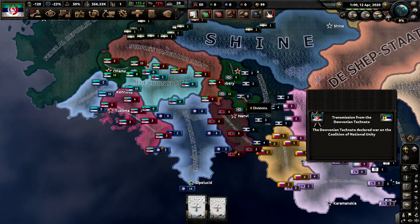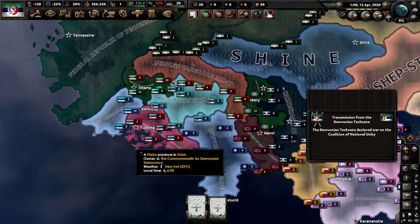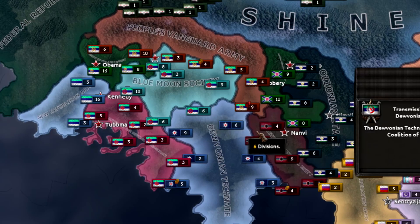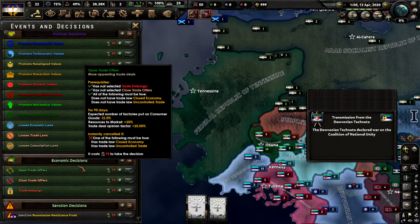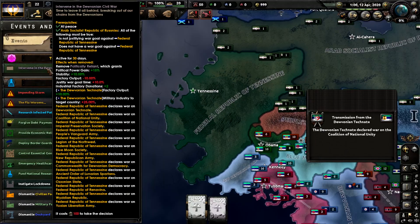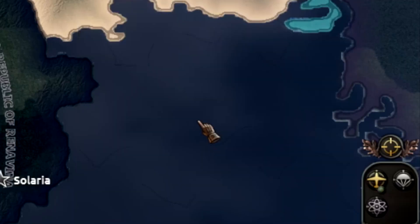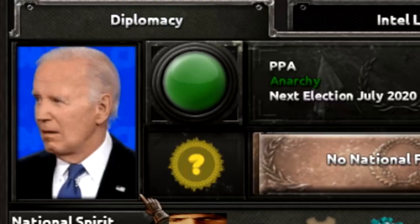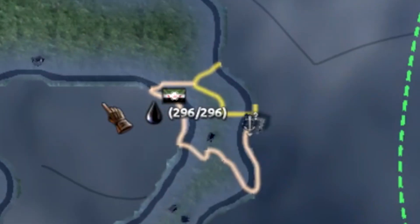These guys usually never finish their civil war even though it's supposed to finish by like 2023-2024 - it just goes on for a really long time. Fun fact: one of the neighboring countries can actually intervene as one of their decisions - it just declares war on literally everyone over here.